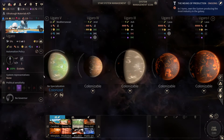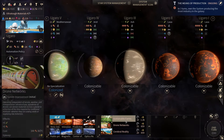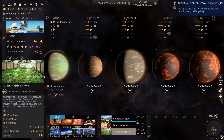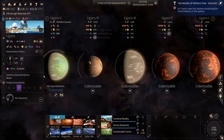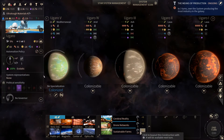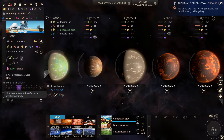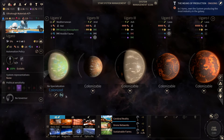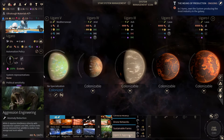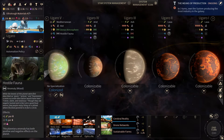Let's buy out some stuff. Sustainable farms per planet, per hot, per cold, per hot — very nice here, so let's do that. Won't buy it out yet. We can cancel the negative effects of this anomaly — ooh, that's very hard to do though. Aggression engineering against this hostile fauna — let's wait for that.